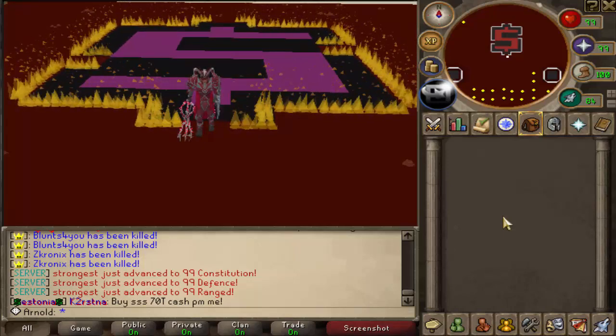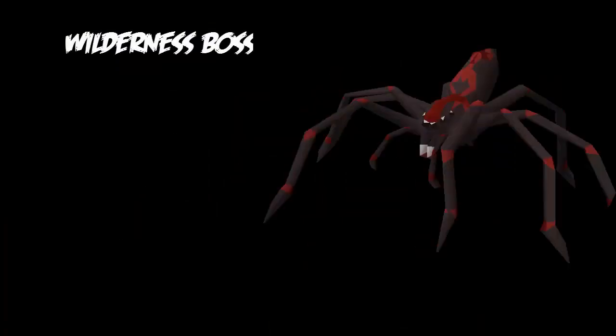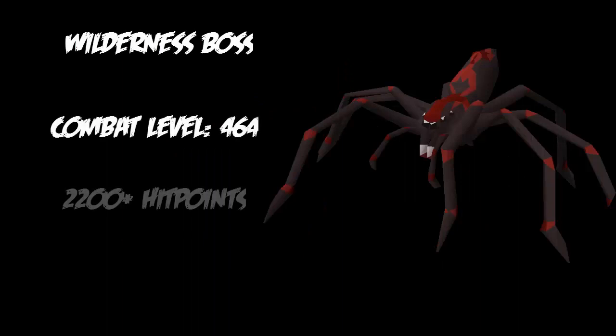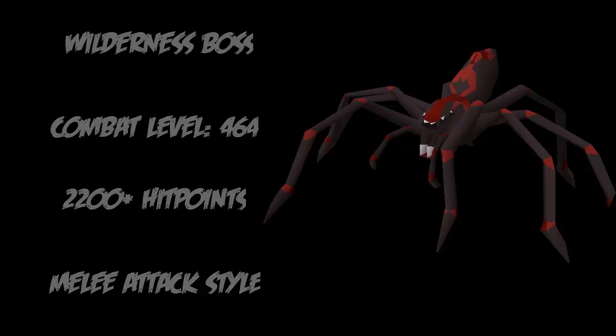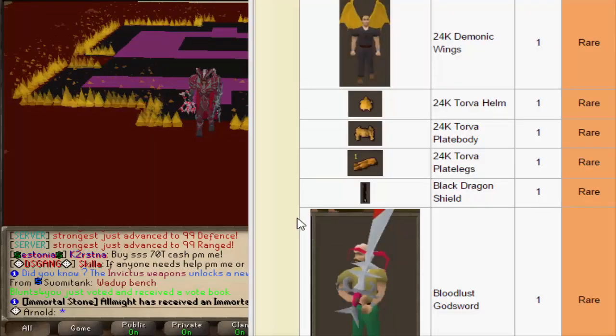We're gonna take a look at the drop table for this video's boss. The boss we're killing in this episode is Veninatus. Veninatus is a wilderness boss in Dreamscape — it's not that hard, but you gotta watch out because it is in the wilderness. I'm lucky because we can kill it in the owner cape zone so we can get more kills. That's the whole reason I want to show as many kills as possible, so I chose the owner cape.